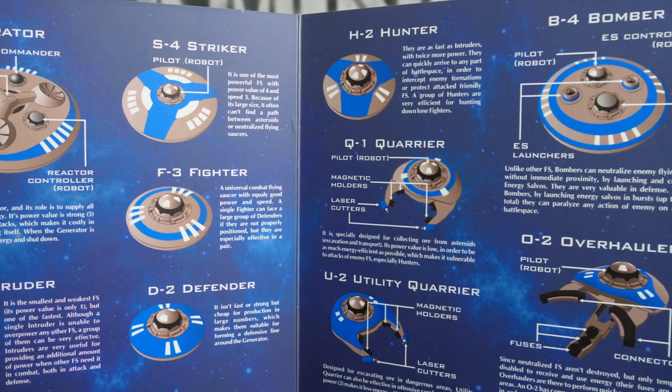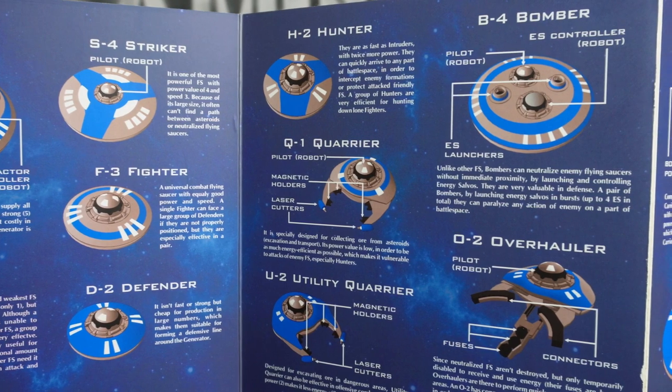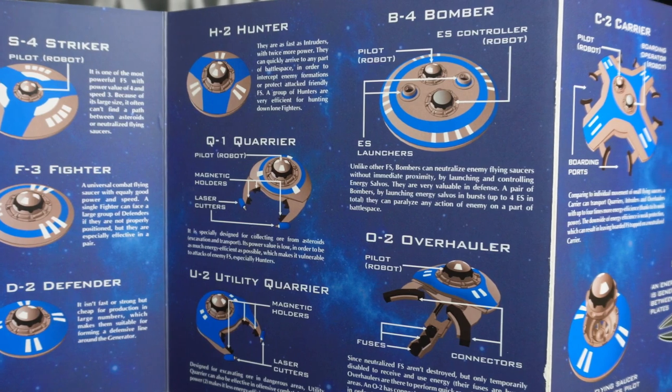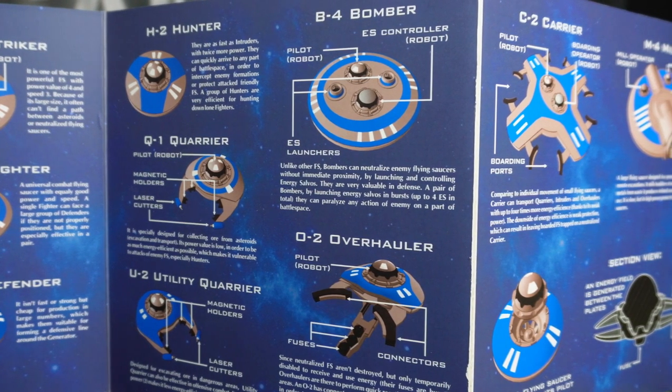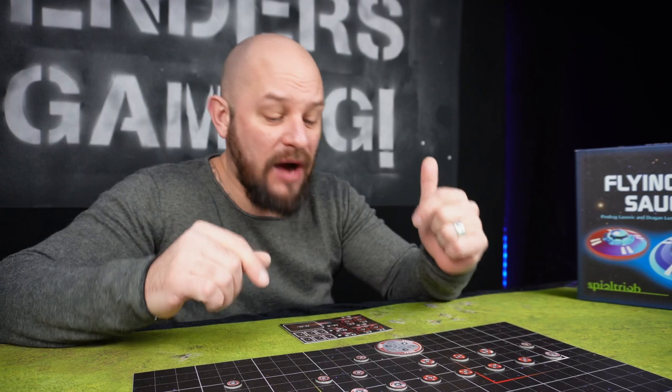We don't want our opponents to know how we place them out, so we put this screen in between us. In this way we can put out our little squad of UFOs or flying saucers on our side of the board. Once we're done we remove the screen. Now we have set up our little squads of UFOs and we are ready to go out to battle.